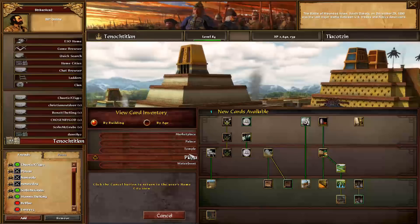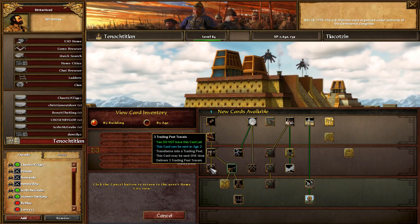Three trade post travel is a really strong card - you get three trade post wagons which can be placed on a route or on native allies. The only thing you have to be cautious of is the wagons can die. I lost two of them once to a German player and never used it again since, but some people really like that card.